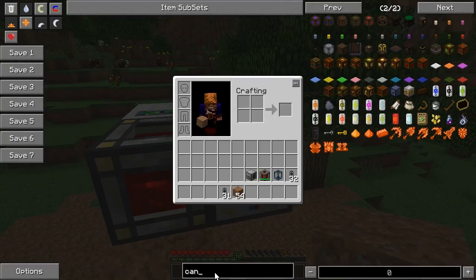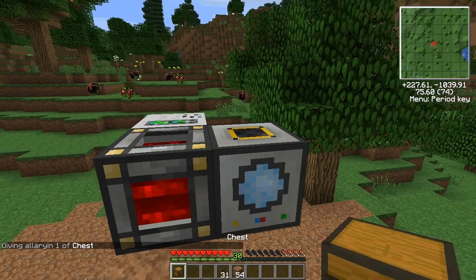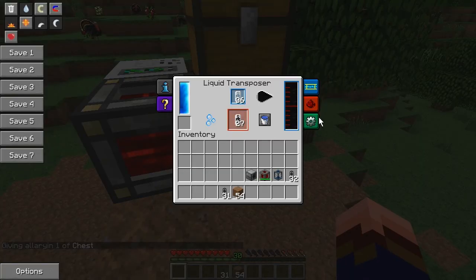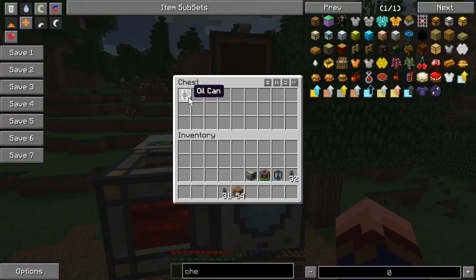It can actually be programmed — because it's a Thermal Expansion machine, we can tell it: when you're done, output up. And so now those cans are going to go into this chest.